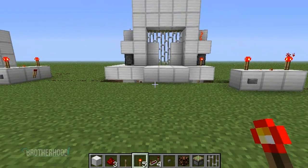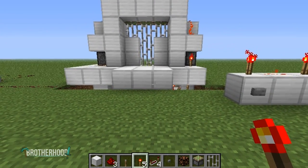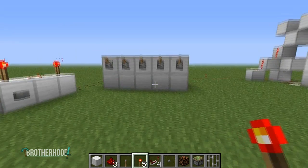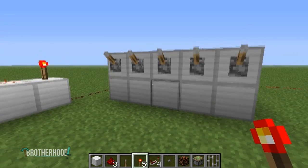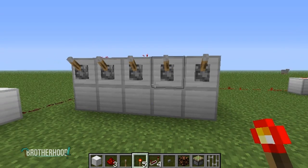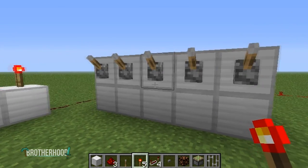Hey Zoolgian, what's up? Watching one of your latest videos and you were talking about a lock for your bank vault. You said you wanted something redstone but you wanted it to be simple and you wanted it to be stable. What I'm about to show you is the absolute simplest. There is no easier combination lock in Minecraft than what I'm about to show you.